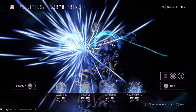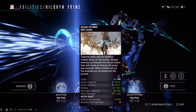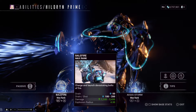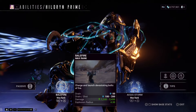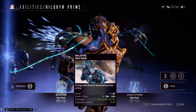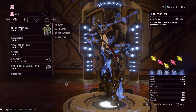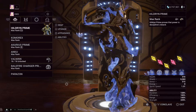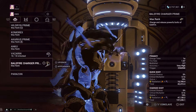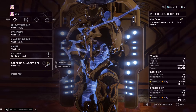The changes to Hildryn were for the most part just to Balefire and Aegis Storm — they didn't do anything to Haven and Pillage. Balefire's charge attack went from 450 shield drain per shot to 200, which is pretty nice, and the damage went from 1000 base to 1500. Before it was four and a half times the shield cost for double the damage; now it is double the shield cost for triple the damage.